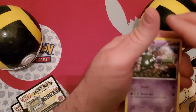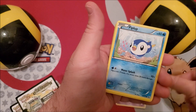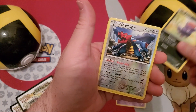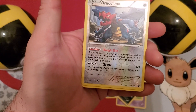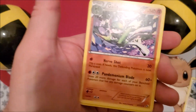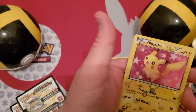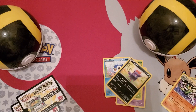Oh, here we go! We have another Trubbish, Swadloon, Piplup, Zarude. We have ourselves a reverse holo Druddigon — I think that's what it is. We have ourselves a rare Gallade. And oh my — what is that? That might be — that's a secret rare Pikachu!